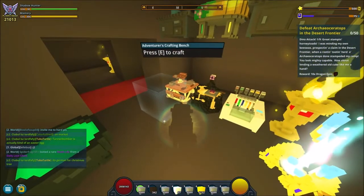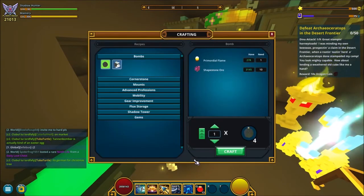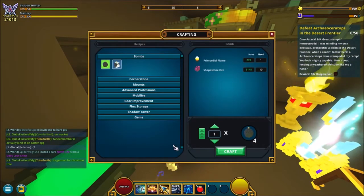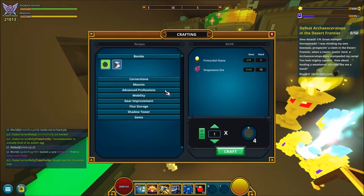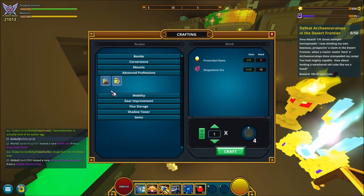Then go into build mode by pressing Tab, place down your adventurous crafting bench on your cornerstone, open it again, and go under advanced professions. Under advanced professions you've got a couple of things, but today we're looking at gardening.